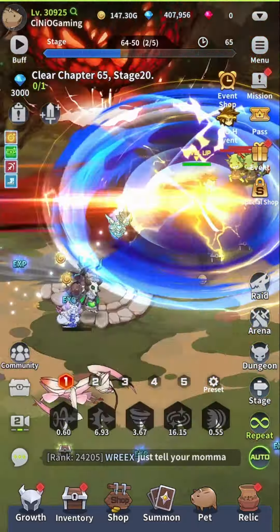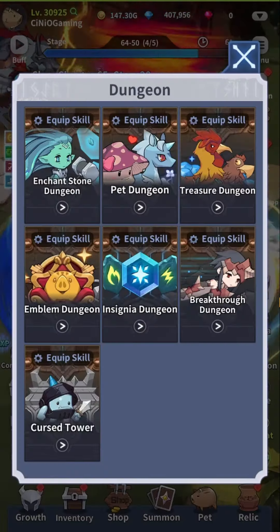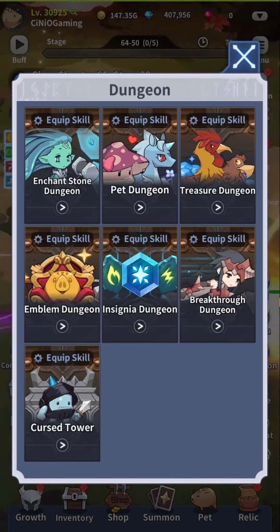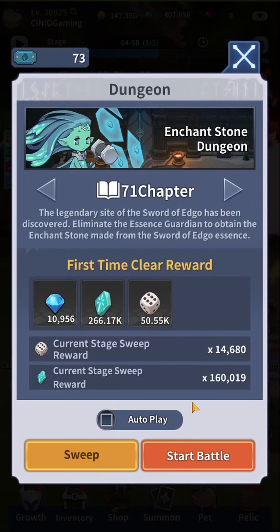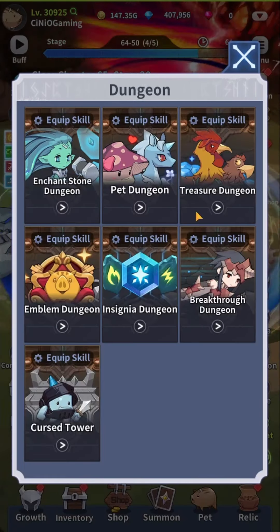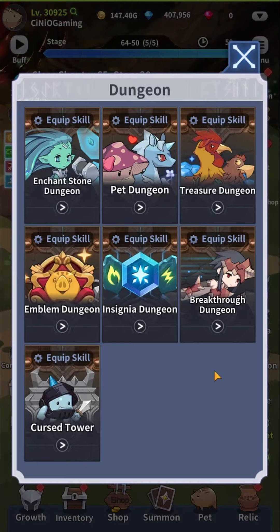So with the latest update we had a brand new dungeon added. If I head straight over there, this is now called Cursed Tower. And this tower is definitely different from any other dungeon you can play at any given point. This is a fundamental difference because obviously if I want to go into enchant, I've always got access and can go try to beat the next level — and that's going to be pretty much the principle for all top 6 dungeons.